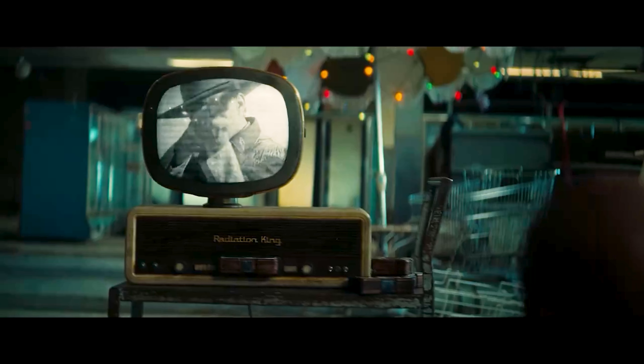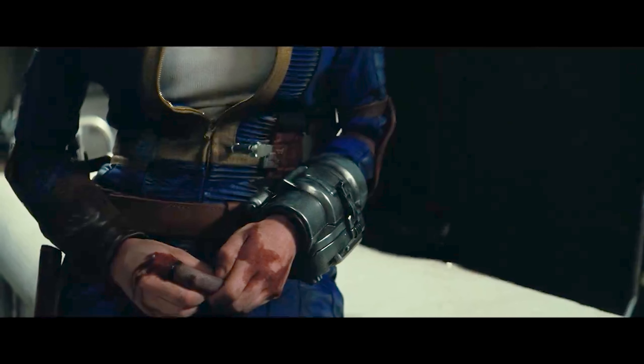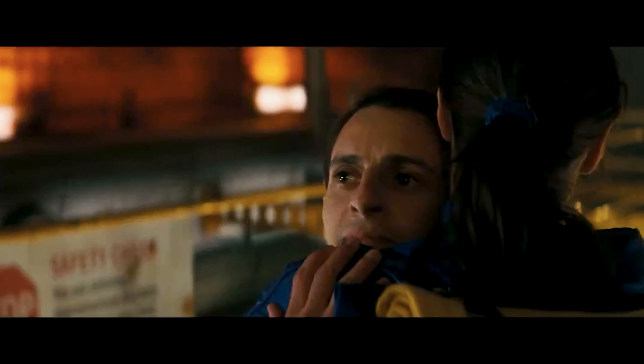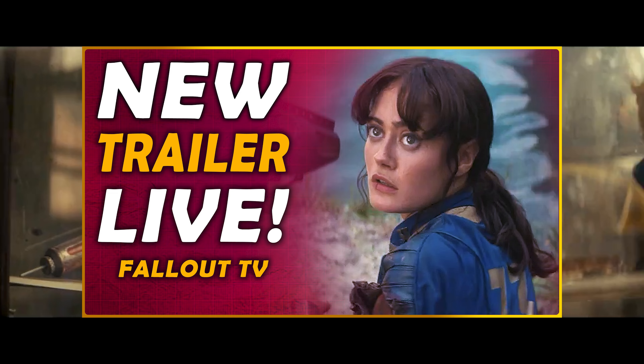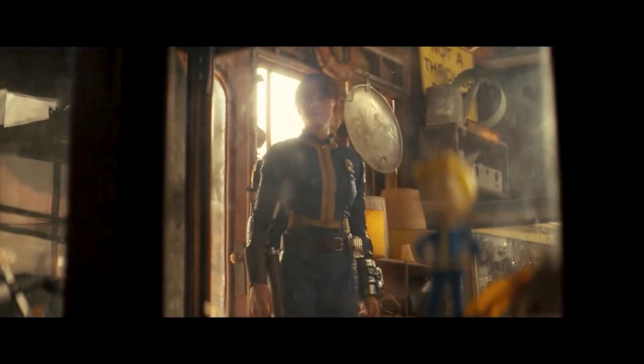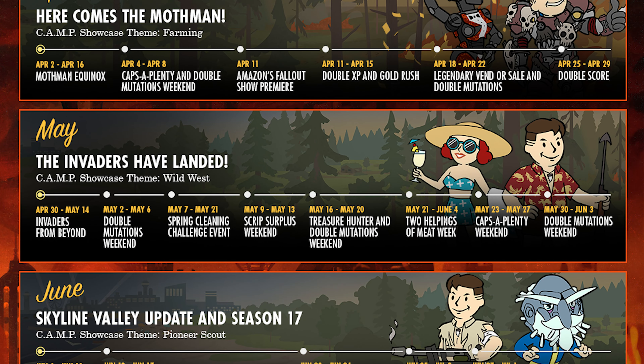Heading back to the roadmap, April kicks off with another favourite event, the Mothman Equinox, which starts on April 2nd and runs for two weeks until the 16th. Although there are no further big events in April, we do have a caps-of-plenty and double mutations weekend between the 4th and 8th, double XP and gold rush weekend between the 11th and 15th, the legendary vendor sale and more double mutations between the 18th and 22nd, and then a nice double score weekend to finish off the month from the 25th to the 29th.